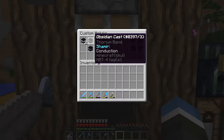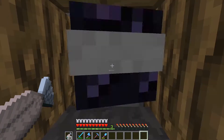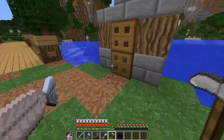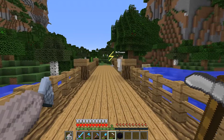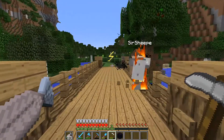Conduction can be applied to any metal tool or weapon and strikes lightning when charged. To charge your tool, you have to move around. You will know when it's charged because a little lightning bolt will appear on your screen. It is more likely to strike players wearing iron or no armor.